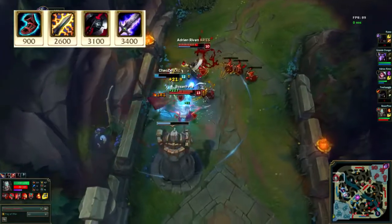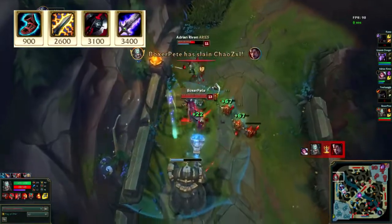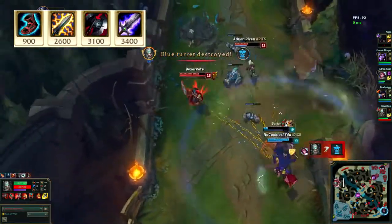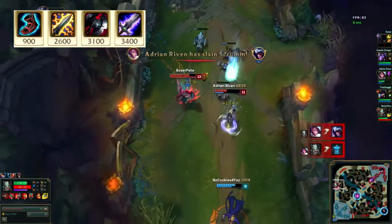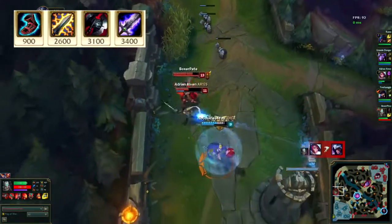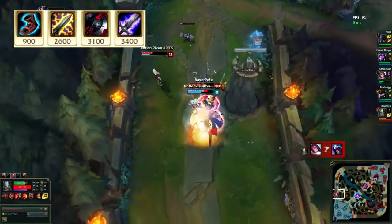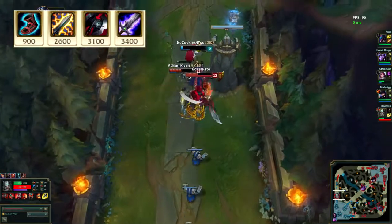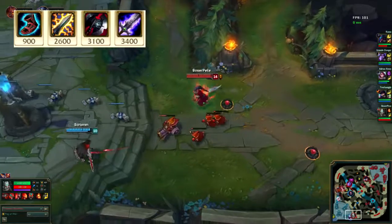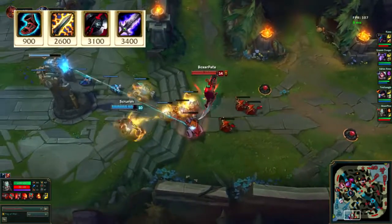His core build would be Boots of Lucidity, Static Shiv, Black Cleaver, and Blade of the Ruined King. So why Lucidity Boots and Black Cleaver? Both items give you CDR, and along with his runes at level 18 you will have 40% CDR — which means his E ability, his spin, will be on a 5 second cooldown. This means that every 5 seconds Tryndamere will have a gap closer or an escape.